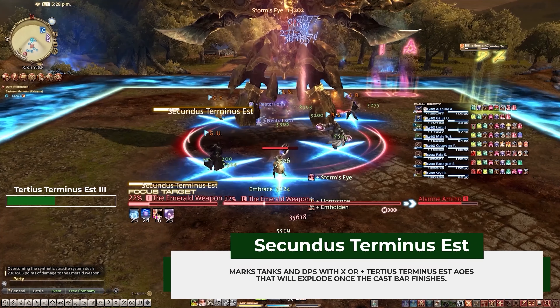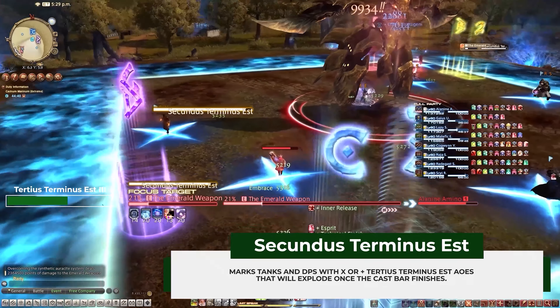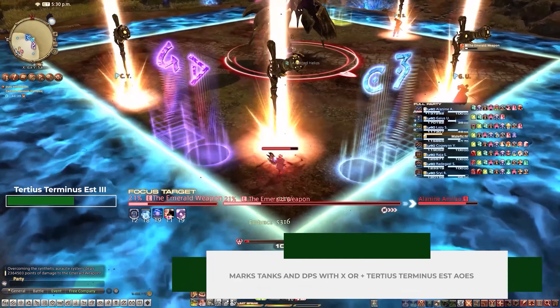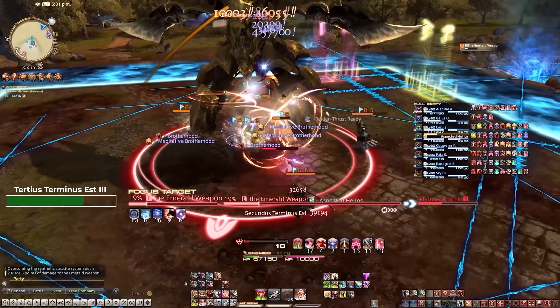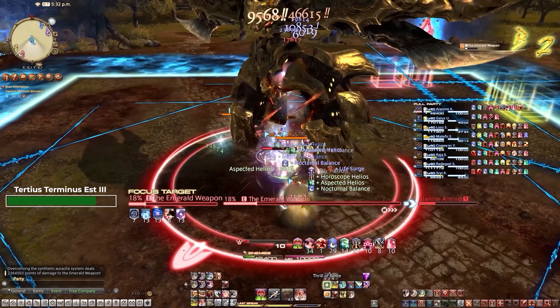Secundus Terminus Est marks the tanks and DPS with Tertius Terminus Est AoEs. This mechanic is easily handled by having players with the plus signs drop them off close to the corner, and players with the X in the cardinal direction. This will create a safe spot in the middle.